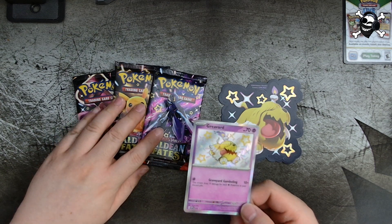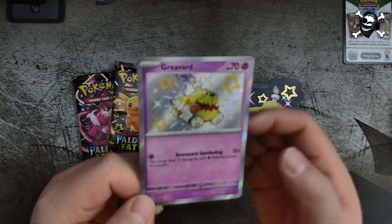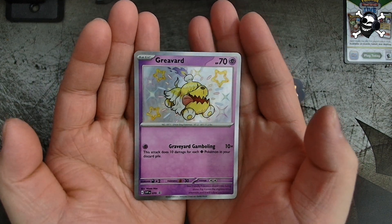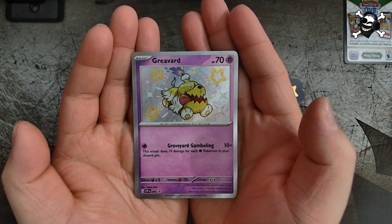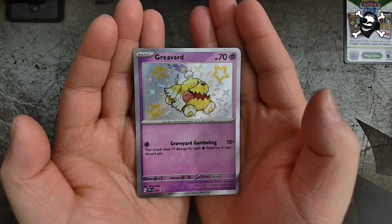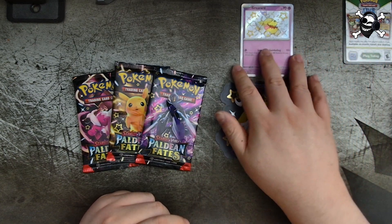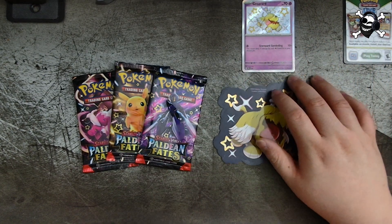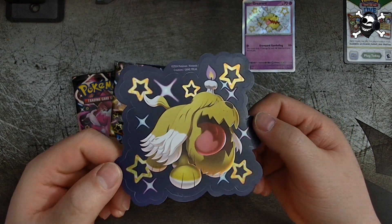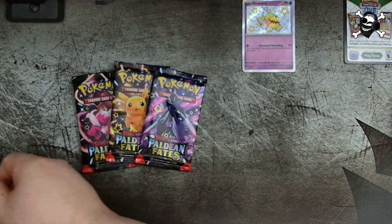I got everything out of the packaging. Here is our Shiny Gimmighoul promo card — something really cute, very yellow, I like it, really awesome. And of course here is our Shiny Gimmighoul sticker, really cool too. Very nice, I'll put that to the side.